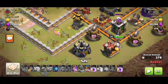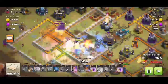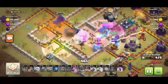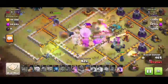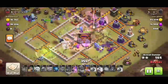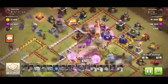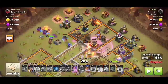On the right side of the base our Royal Champion is deployed. The healers are healing both the heroes and the 80s. Our warden is still alive and some 80s and bowlers are still alive - they are doing more and more damage.